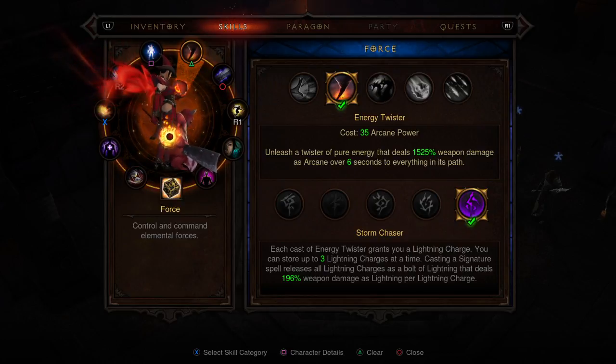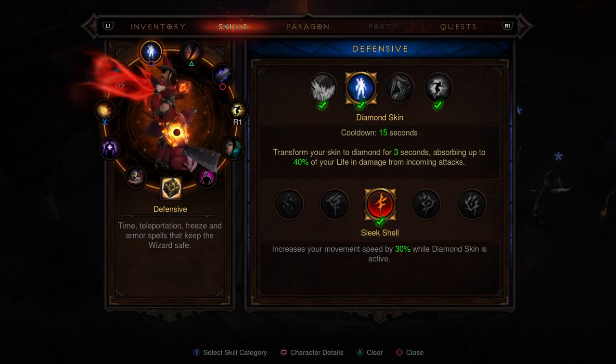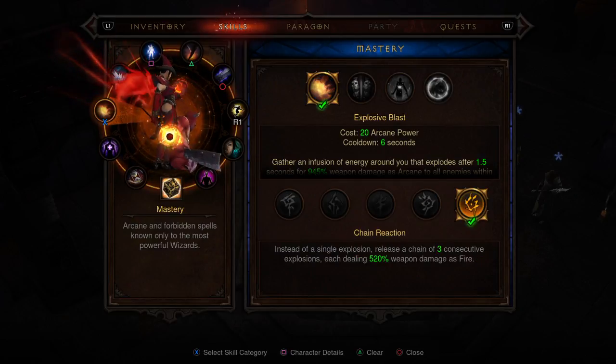I want to point out that the damage your character does will depend on your paragon points and where you put them. You don't need any vitality when you have this set. In your paragon points, you can put them all into intelligence. You'll want to put 50 into the other two at the bottom, but you don't need any in vitality at all — the set has enough health, and it also has really nice life per second, so you don't have to worry about that.